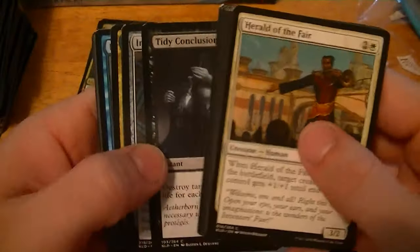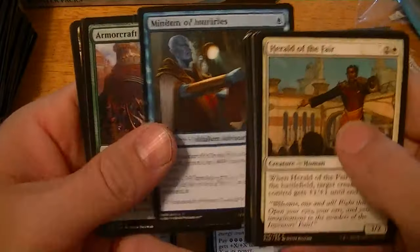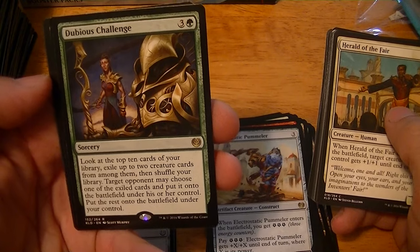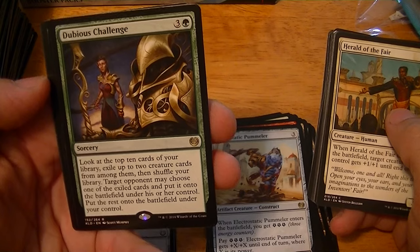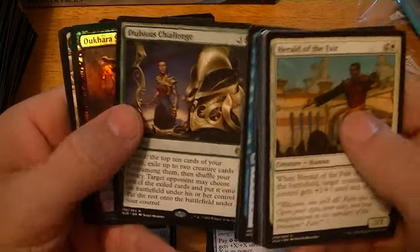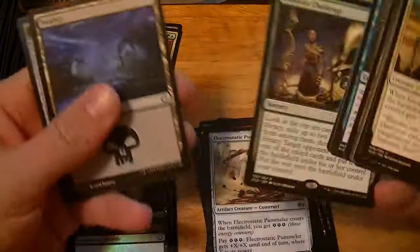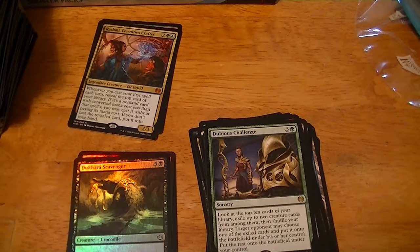Herald of the Fair, Whirler Virtuoso, Minister of Inquiries, Armorcraft Judge. Dubious Challenge — look at the top ten cards, exile up to two creature cards then shuffle your library. Target opponent may choose one of the exiled cards and put it onto the battlefield under his or her control; put the rest on the battlefield under your control. Foil Daka'ra Scavenger — well that ain't a Puzzleknot! That seems like a fun card, Dubious Challenge.